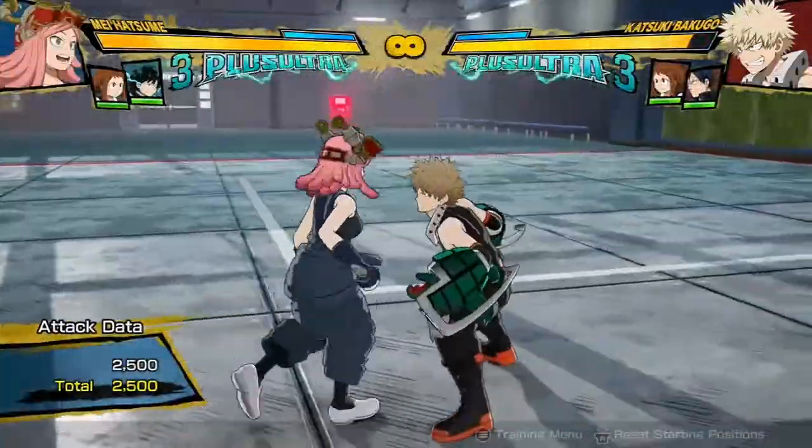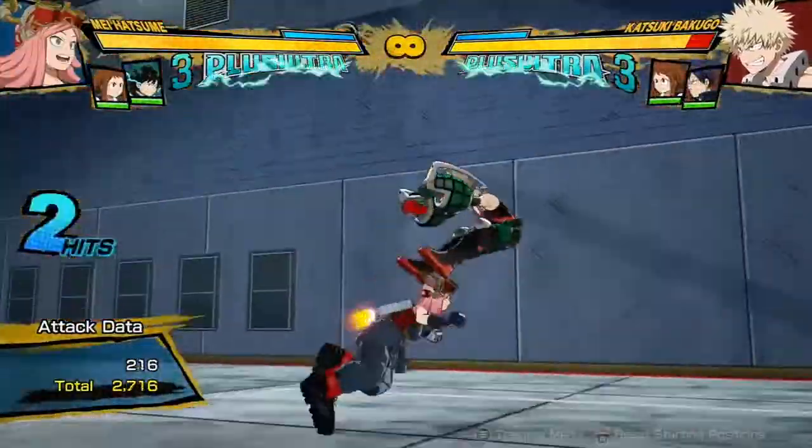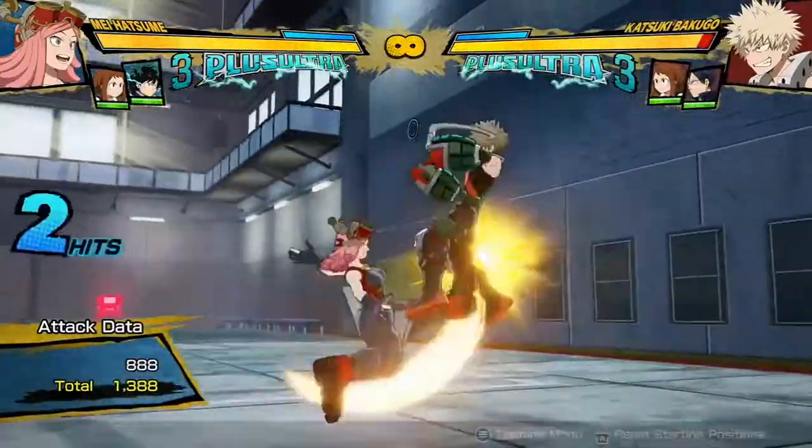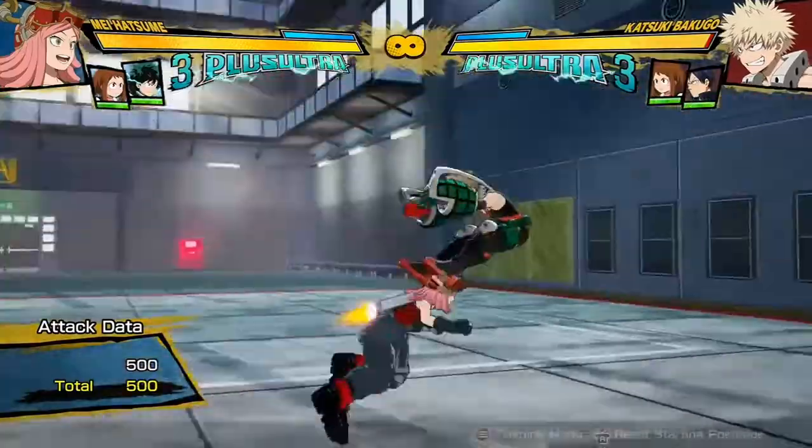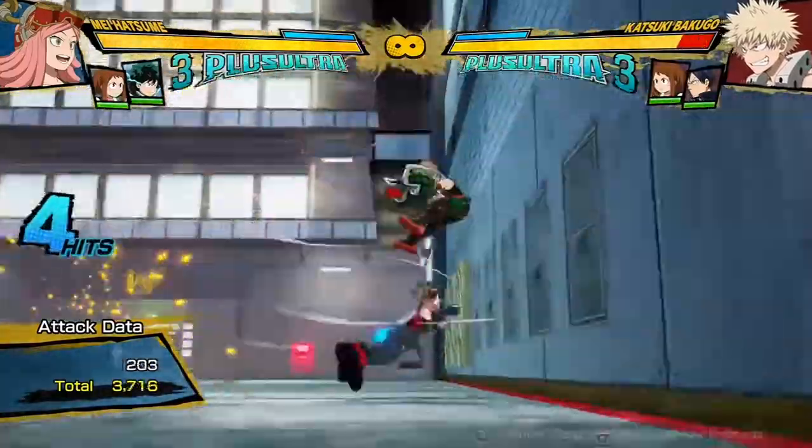If you do it right in their face, they actually catch it and you can combo off of that. That means that after you do the first two hits, you can actually combo off of it into the charge tilt quirk 2 and get a full combo that way.